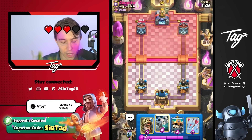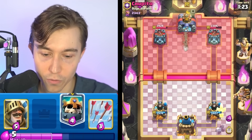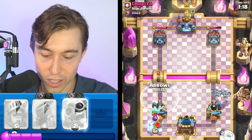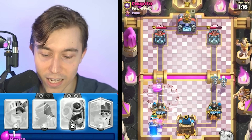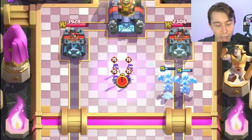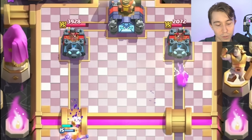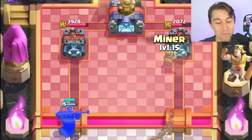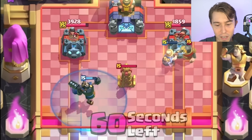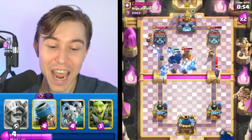Goblin Gang isn't a good defensive card into someone that's going to have a Goblin Drill evolution, because the drill just pops up and does spawn damage every time — it's really annoying. A good card we have is Skeleton Dragons; that's hard for him to deal with. If we go Skeleton Dragons in the back, then Skeleton King, then Arrows on the Bomber — that's the best possible play. Just can't eat any damage against that Bomber. Getting good trades with Skeleton Dragons and Skeleton King enables that offensive play where we Arrows on a negative elixir trade.